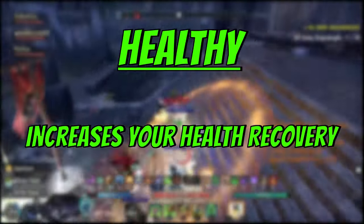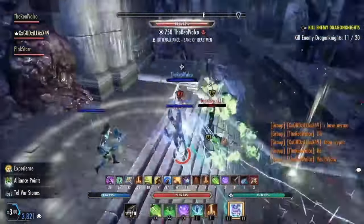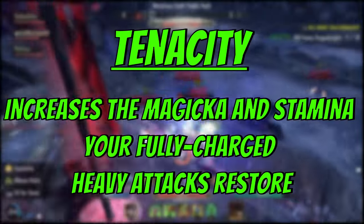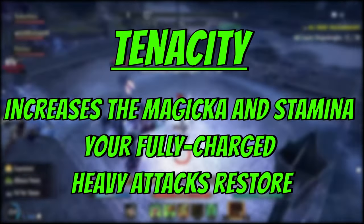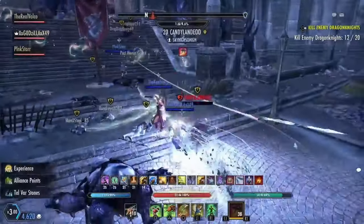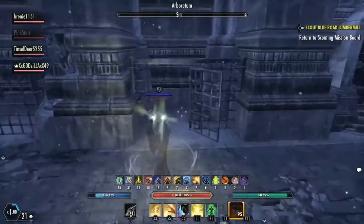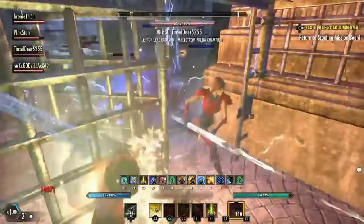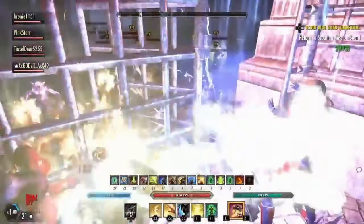Next, we have healthy. This one is similar to moon calf and arcanist but it pertains to health. This is only good for health recovery builds; for typical builds, I don't suggest investing in this spec. Next, we have tenacity. Tenacity increases the magic and stamina your fully charged heavy attacks restore. This is another CP spec that is used based on preference. I don't like this CP tree as I don't rely on heavy attacks for extra resources, and some heavy attacks with a staff or weapon have gotten more clunky in the recent performance updates.